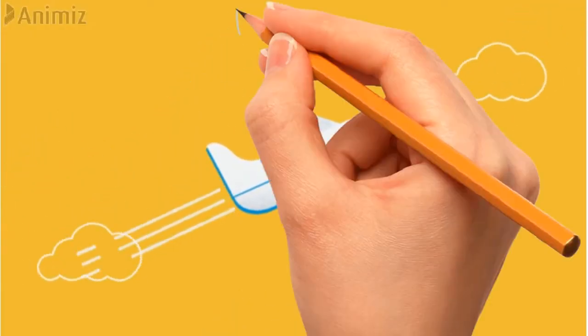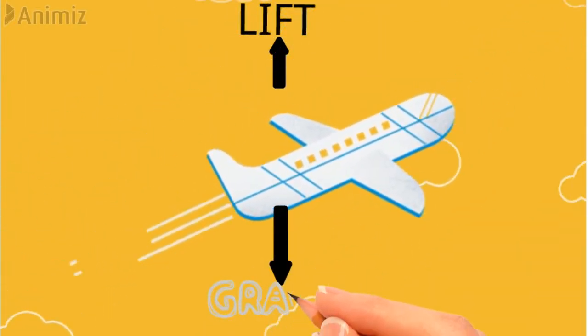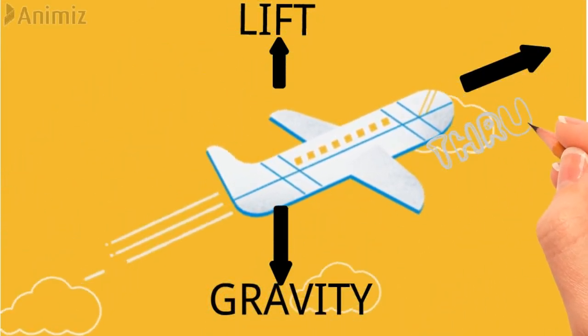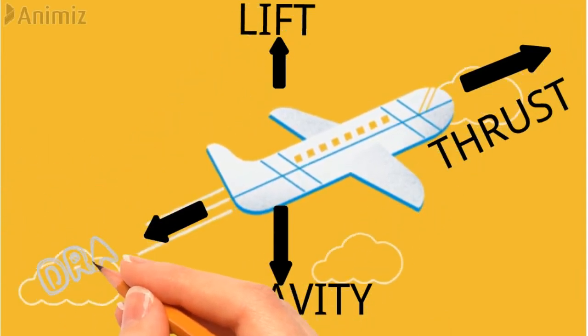First, lift force — it's opposite weight. Gravity force. It's thrust force — it's opposite drag force. Four forces are the maximum active forces.